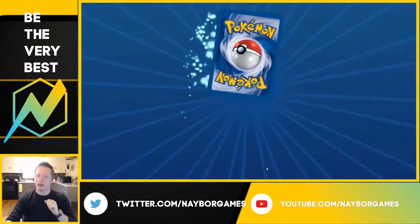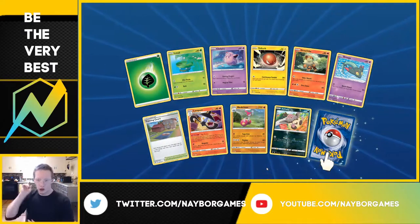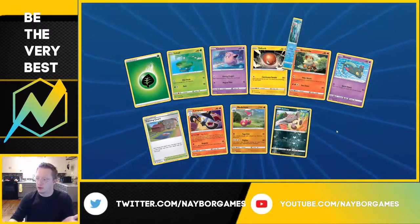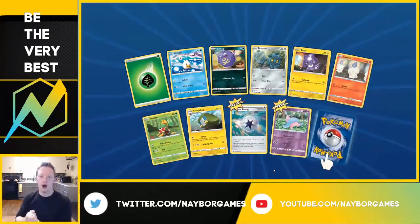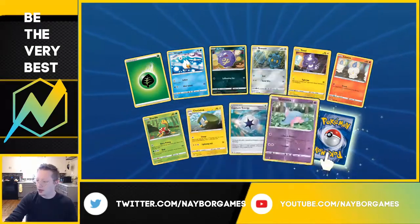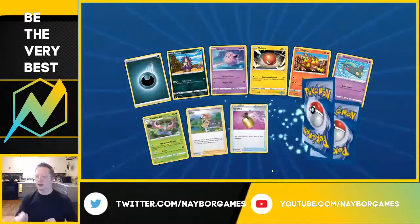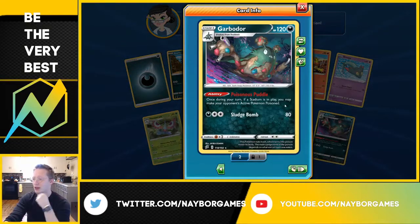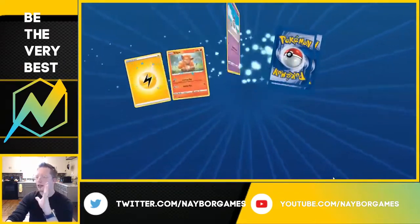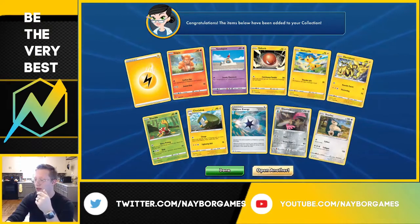If we pull a Secret or Hyper Rare, this video has to get so many likes — you guys have to like the video. Seismitoad — it's okay, we still have time. We have the Full Art Boss's Orders online, we don't have to pull anything else. We got a Capture Energy, a Reverse Holo Patina which is new, and Spiritomb. We got a new Spunky and our Boater — once during your turn, if a Stadium card is in play, you may make your opponent's active Pokemon Poisoned. Three packs left: Lightning Energy, Two Blade Reverse Holo, and Snorlax — I like the art on that Snorlax.